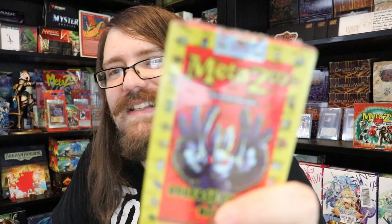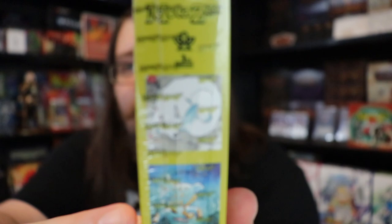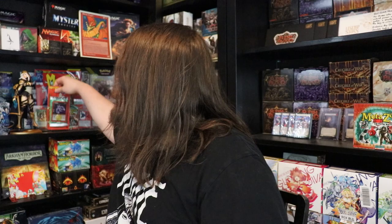We're going to be opening up an entire MetaZoo First Edition Cryptid Nation booster box, and we're going to give the entire contents to one of you lucky winners. But that's not all — we're also giving away a release deck with a random deck, a really sweet promo, a wolf card, and this blister pack too. Consider it a MetaZoo starter kit: a bunch of cards, a how-to-play guide, a little deck, a promo, and a coin.